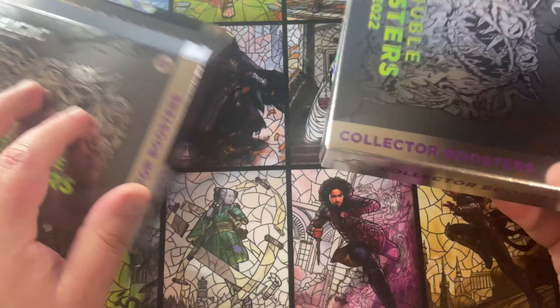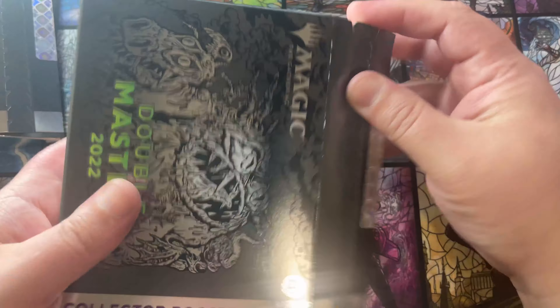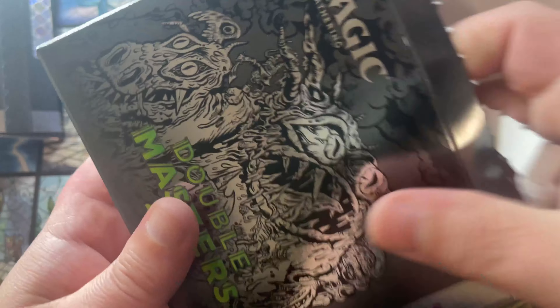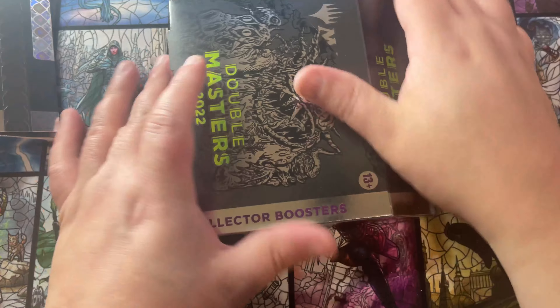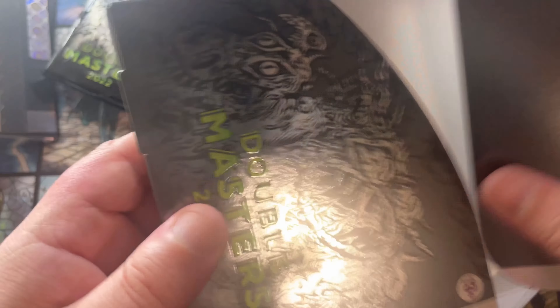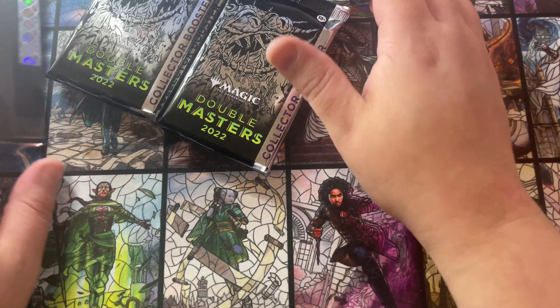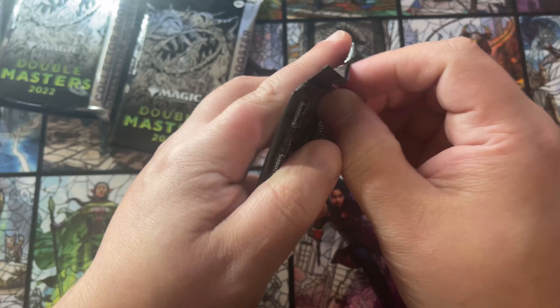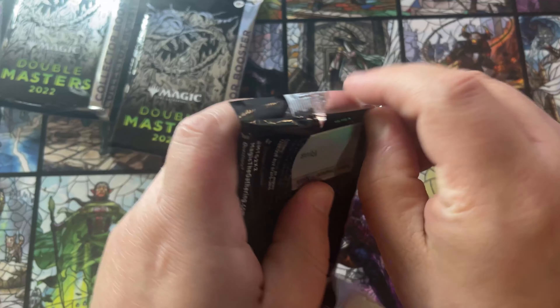Welcome back to Packs for Purpose. This is box number four and five of the case of Double Masters collector boosters that came from Card Kingdom. Let's see if we can have some better luck this time around, since the first three boxes of the case we opened were not all that great — they had some good cards but nothing like the first boxes we opened on the channel if you go back to previous videos.